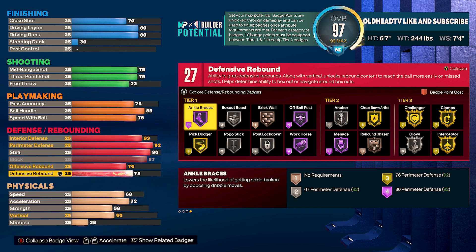Honestly, there's nothing that this build can't do. I mean, yeah, it's a 6'7" build, but it also has a 7'4" wingspan. To complement that, we got gold clamps, gold challenger for perimeter contest, gold interceptor. We're gonna be playing in the passing lanes with a 7'4" wingspan and gold interceptor. We got silver glove. And even though this is a 6'7" build, remember we have a 7'4" wingspan, so we're gonna be able to switch onto fours and fives because we have silver brick wall, silver post lockdown, and silver pogo stick with silver anchor. Do remember, this build also gets rim takeover. We're gonna get into these physicals real quick so I can show y'all this badge setup and then we can get into the gameplay so you can see this build in action.